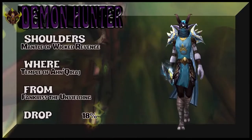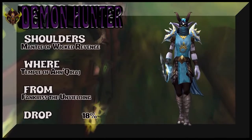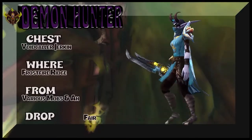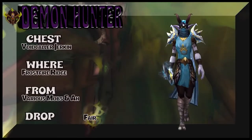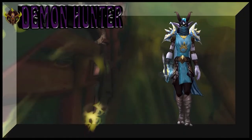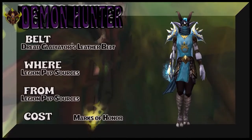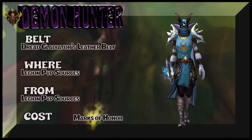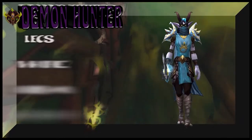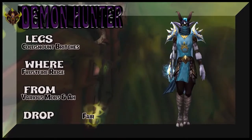The weapon has a low drop rate — just buy it on the auction house. A unique look for demon hunters. The baby blue kind of works. Mantle of Wicked Revenge — we're pulling it from the Temple of Auchindoun, Talon King Ikiss, about 18% to get that chest piece. The cape goes incredible with this set. Void Collar Jerkin is the chest — Frostfire Ridge, various mobs, or buy it on the auction house. You could also use almost any brown or grayish-brown chest if you're using the tabard to cover it. The Dread Gladiator's Leather Belt is Alliance only — Horde will need a substitute.